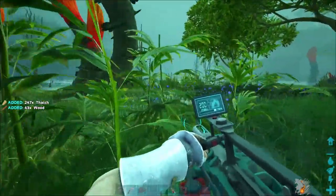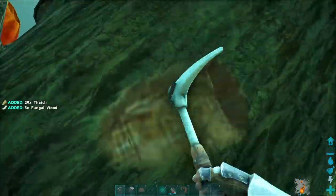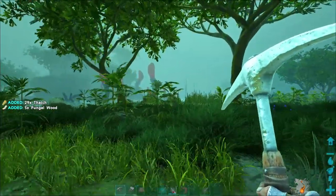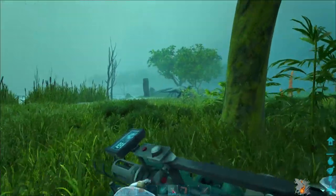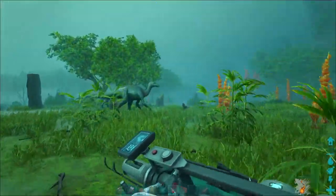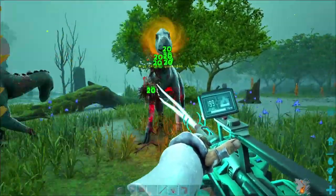In comparison to say a mining pick, you can see I got 247 thatch out of that tree with the drill and I got 29 thatch with a mining pick. So we're getting about 10 times the resources. That's not going to be consistent with all different types of resources, but it's definitely a very effective way of harvesting.